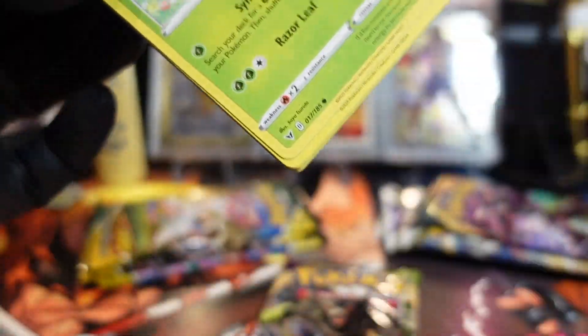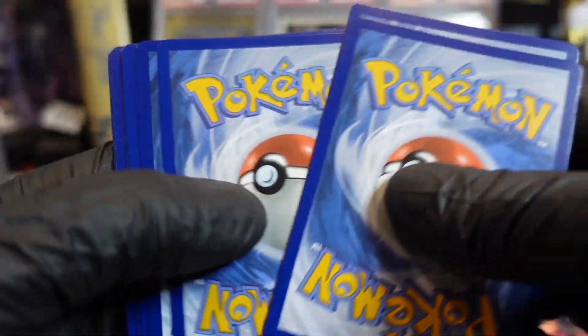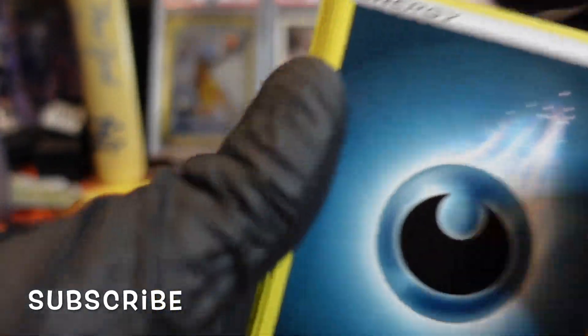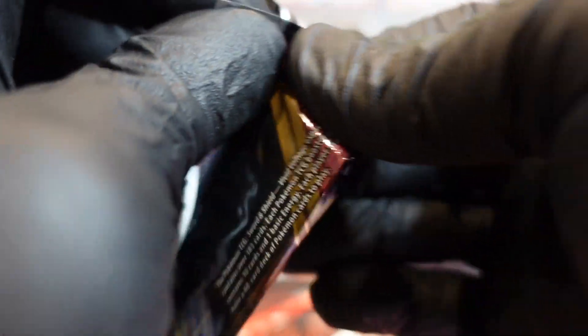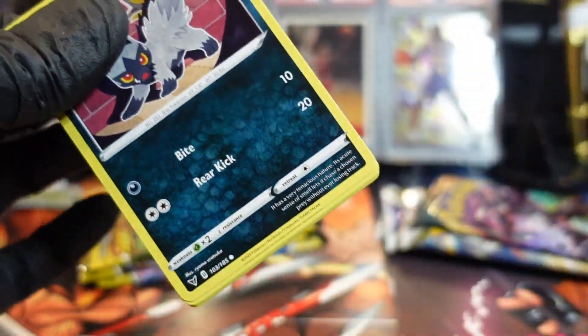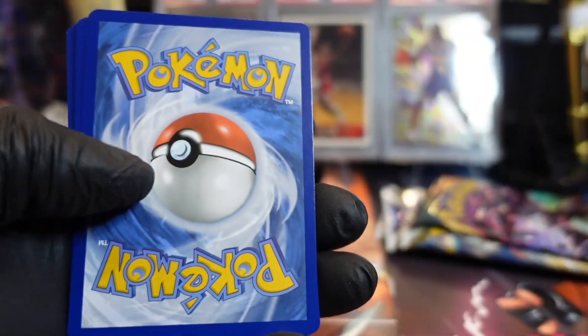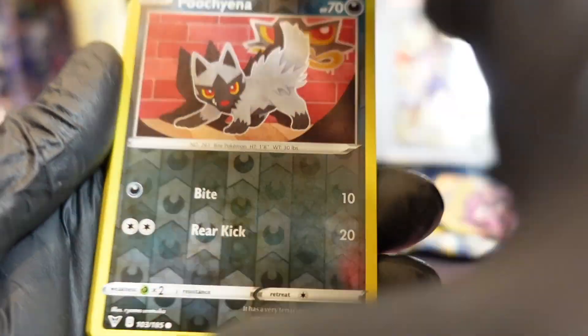We'll do Tangela. Fat Pikachu. White border — it ain't nothing. Nothing down there. Nothing. I think when they reprint them, they don't put in the key cards. Another white code card. Nothing, like usual.